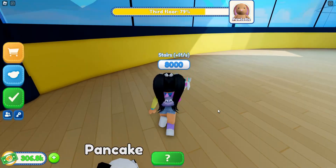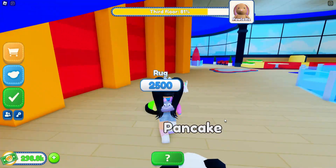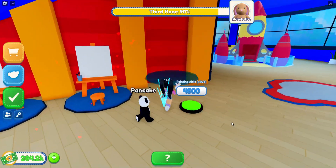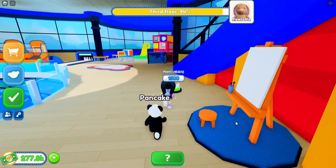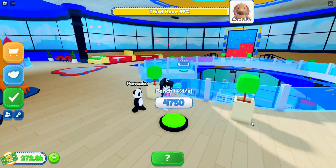Now let's go to our stairs. We're 80% — so that's going to take us to the roof. We've got our rug, painting, easels. It says 'aisles' but they're supposed to be easels. We've got our plant and our bench.